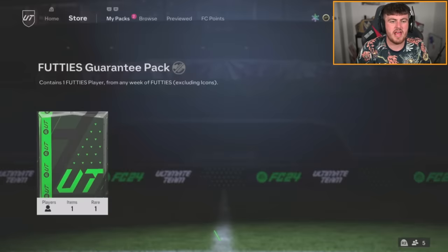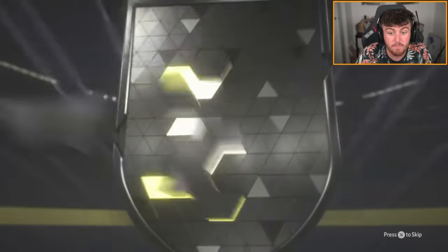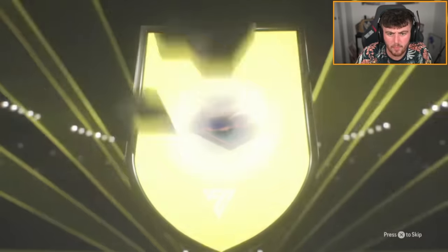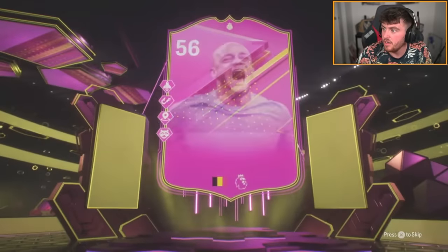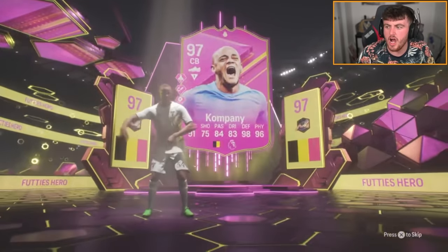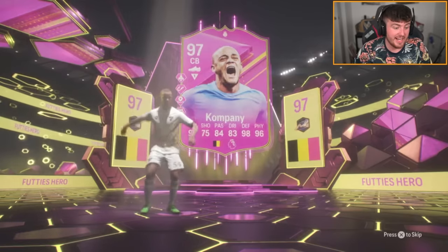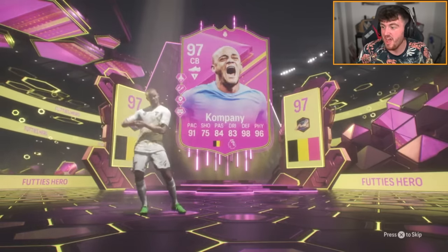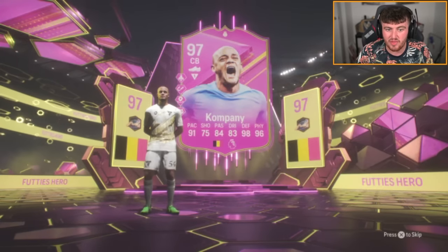We've got Nathan's footies guarantee pack next. We've got ourselves a Belgian centre-back - Kompany. That's not bad. Kompany's decent. I don't know if these cards are actually worth anything anymore, but Kompany's solid. 500k in late August is like 3 million coins in February. So we'll absolutely take that.